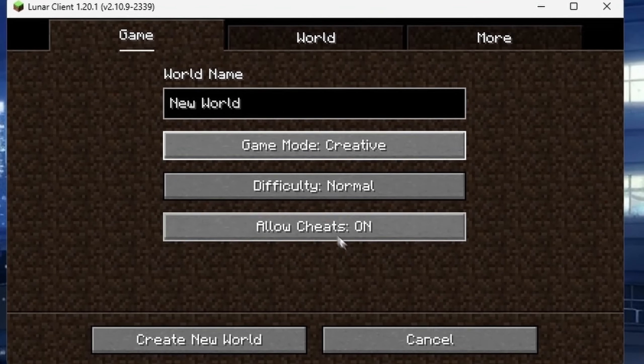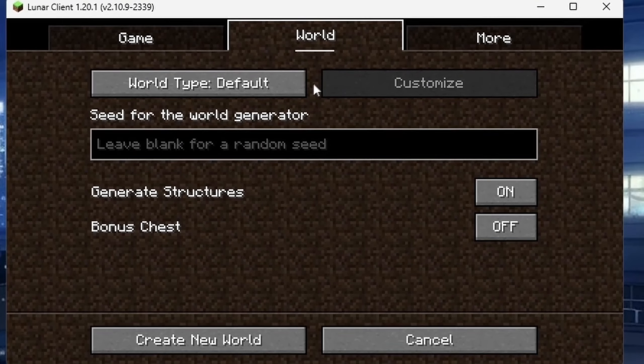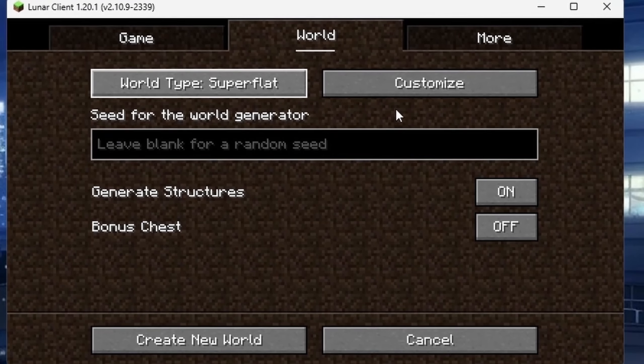When Minecraft loads up, click on Single Player and create a new world. Make sure the difficulty is set to Peaceful, make sure Allow Cheats is on, then go to World Type and set it to Super Flat. Super Flat will give you the most FPS possible since there's nothing in the terrain to decrease your framerate. Then click Create New World and wait for it to generate.